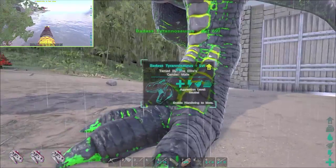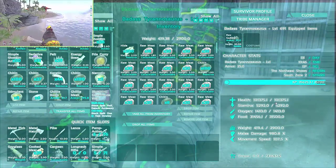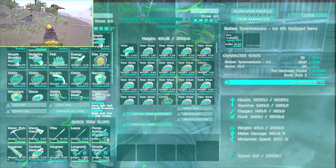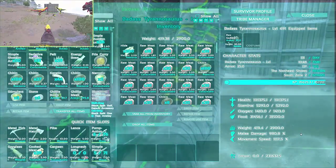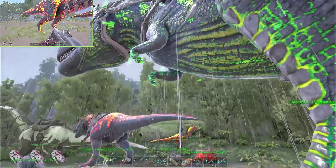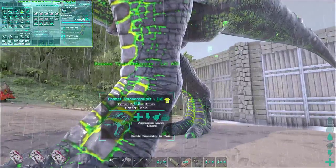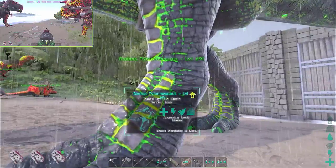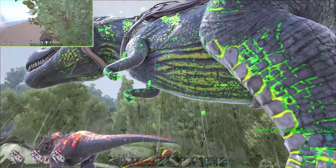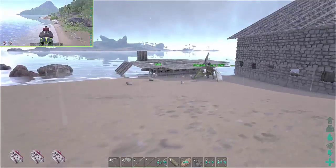This is the pièce de résistance — he's almost level 700, at 691. He's my baby. He's got 101,000 health and 980 melee damage. Anything I bite with this guy usually falls. My son just spotted the brood mother so I'm going to take him out and hopefully go team up on that brood mother — that would be super super awesome.